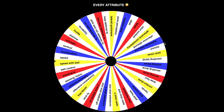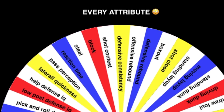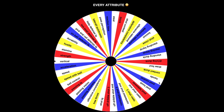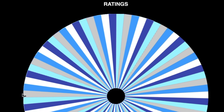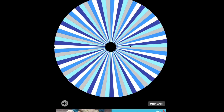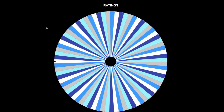Today we're doing spin the wheel of ratings. I have two wheels here — two beautiful wheels. The first one has every single attribute: standing layup, standing dunk, open shot three, open shot mid, passing IQ, speed — all that good stuff. We'll spin this wheel, say we land on vertical, then we spin the ratings wheel which goes from 25 all the way to 99. We'll do it in order from point guard to center.